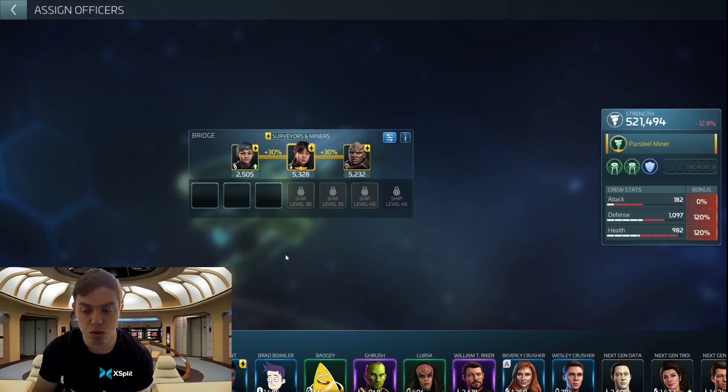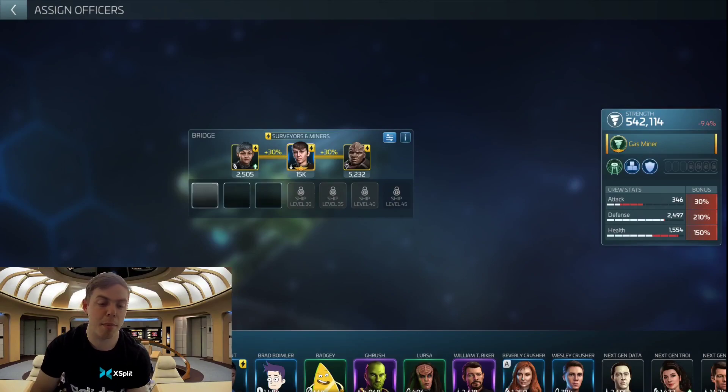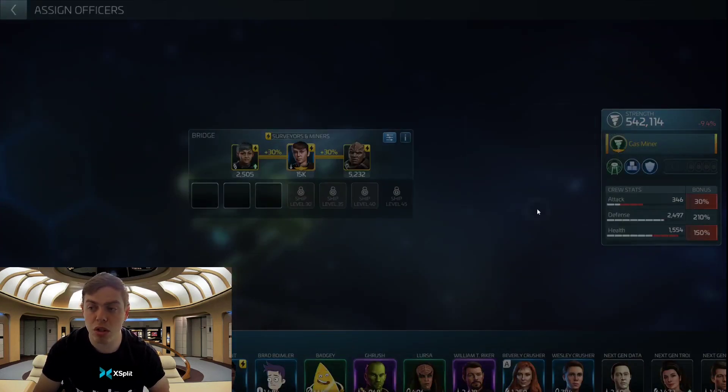The way to do that is to try and get three different mining officers — it will take time, but you want to get Talan, Tupring, Barrett, and Stun. I can't click on Stun because he's on an away team at the moment, but these are the officers you inevitably want to get. If you can only manage to get one — say Tupring — that's perfectly fine. You want to use her for her gas mining ability, and then get the best layout possible with her. As you can see, they have plus 30% on both sides, so she's getting a plus 60% with regards to her abilities.